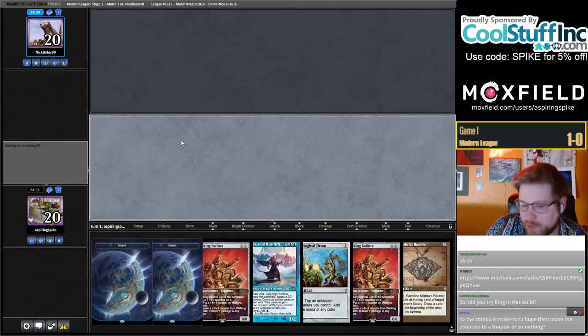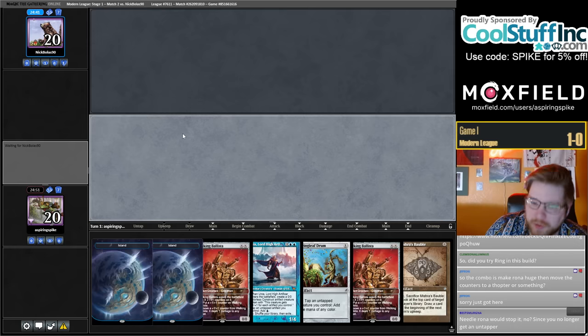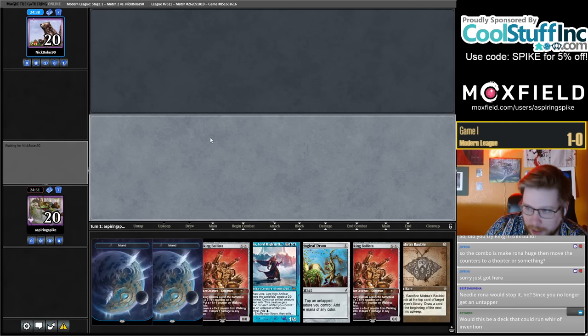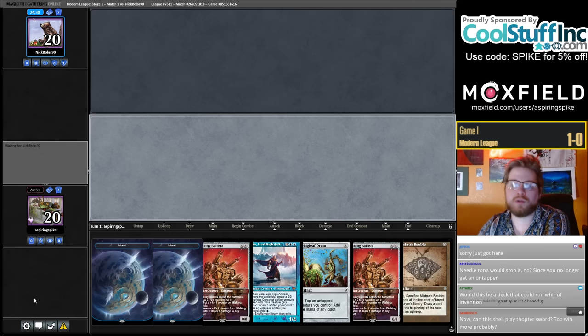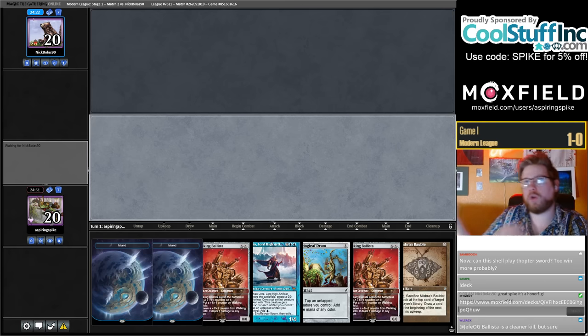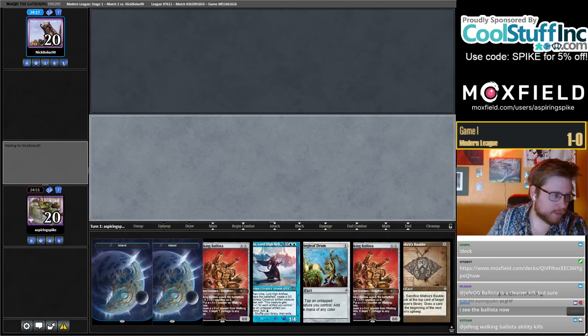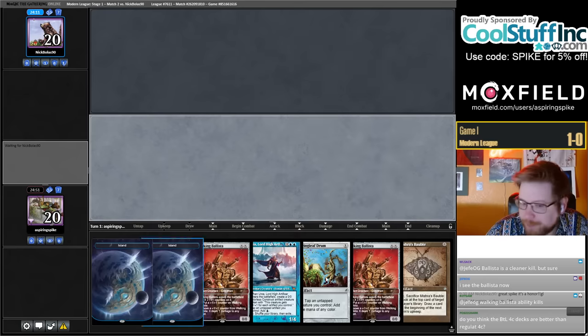Did I try Ring in this build? I have two in the sideboard. I considered main decking them. I ended up thinking they were a lot of non-creatures high on the mana curve — we already want to play four Urza and we don't have good ways to untap it. We can loop it with Emry. I had a build more focused on charge counters, Core Tapper, Astral Cornucopia, Everflowing Chalice, and then turning your stuff into Urzas and spinning into Emrakul. I had four Rings in that build.